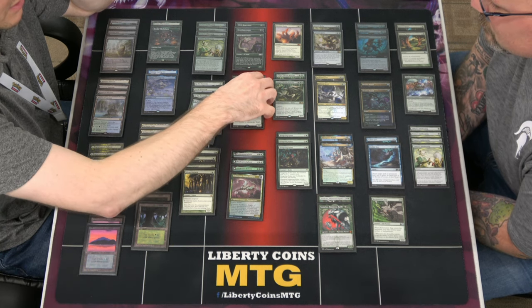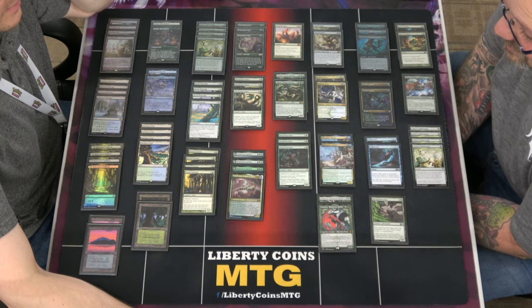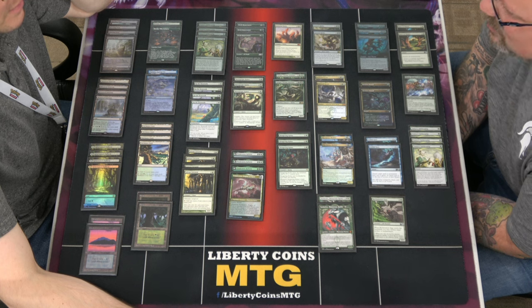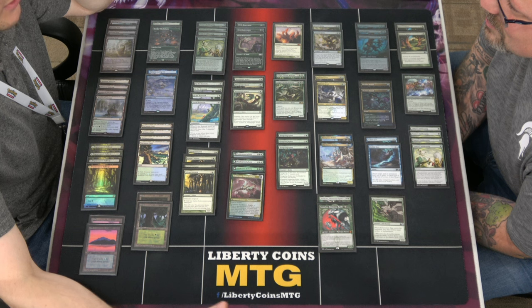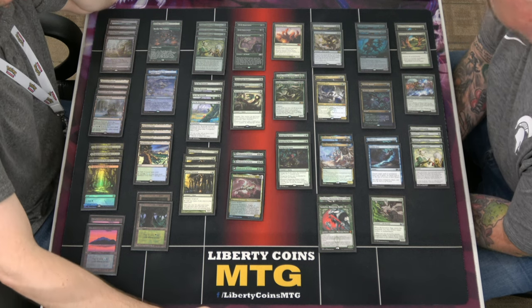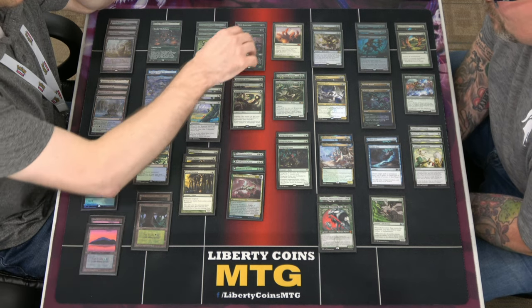Three Mana Gorger Hydras — it dies all the time. It dies because it has to be dealt with, but everything dies in this deck really fast. Everybody now is playing removal dot deck.